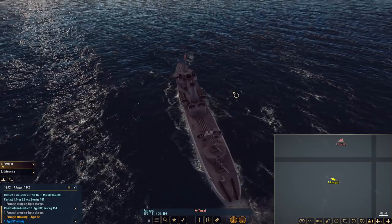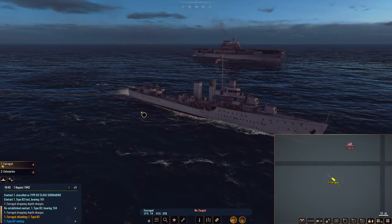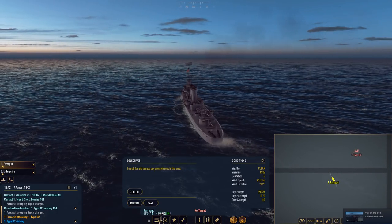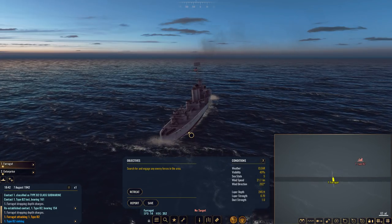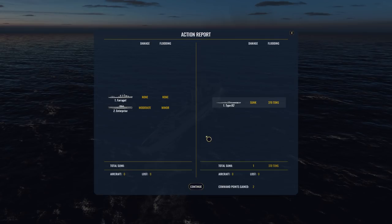I've had a couple of ships run into each other trying to line up their formation, and when they did I had to send all of them back to base to get repaired. Anyway, job done here - the game doesn't tell me when the encounter is done, so I'm going to retreat. Moderate damage to the Enterprise; the B2 has been sunk and I gained two command points. Now I can send this group back to base to get them fixed up.